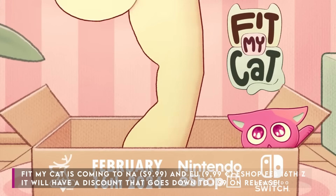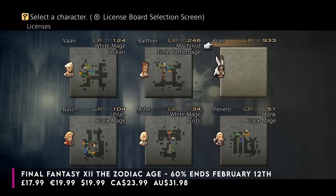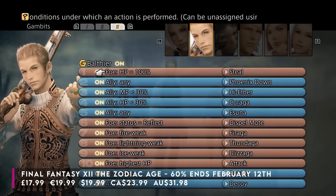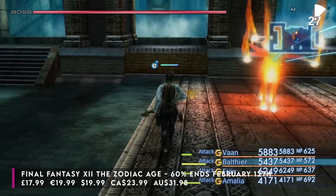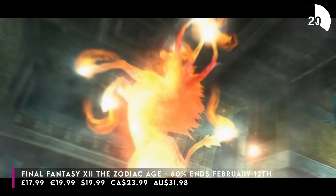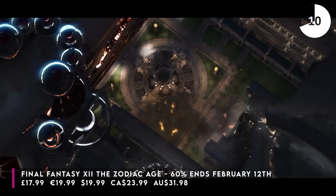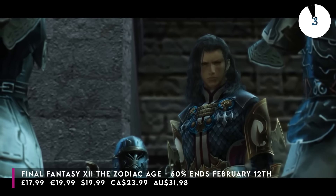I actually picked up Final Fantasy 12: The Zodiac Age on Switch on sale a couple of years back, but it's finally matching that cheap price — down 60% — and honestly I think it's one of my favourites in the series. I was always the weird person that liked Final Fantasy 8, and it was nice playing this on Switch with the HD visuals and upgraded sound. Compared to the older games it has a more action-heavy combat style but still keeps a lot of what made the older combat great. It uses a job system — you pick a couple of jobs from 12 and find the synergies to make the best and most powerful class. Final Fantasy always excels at its musical score, and this is no exception. Worth adding if you're a JRPG fan — on sale until February the 12th.